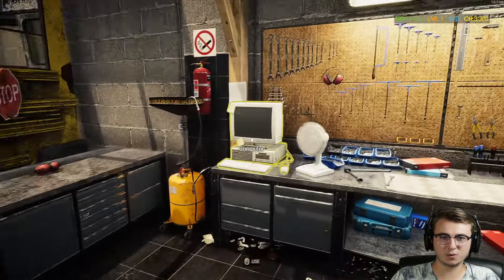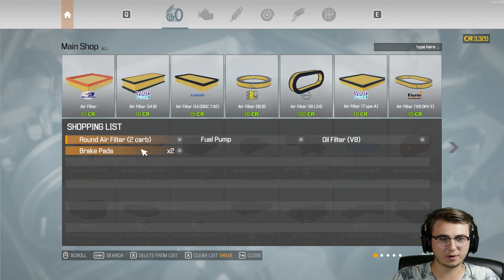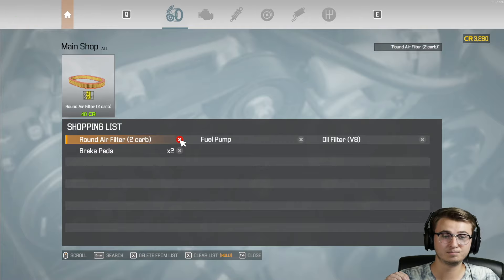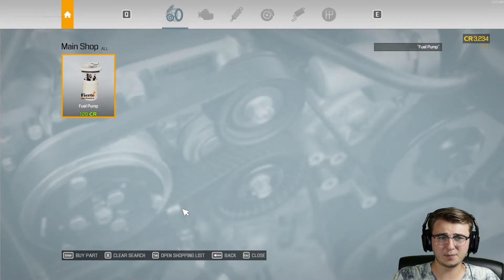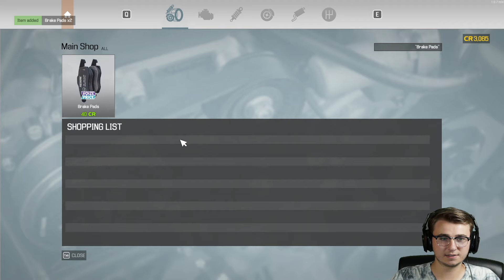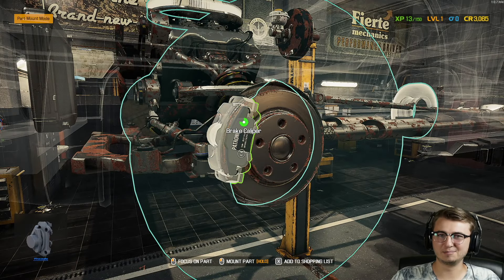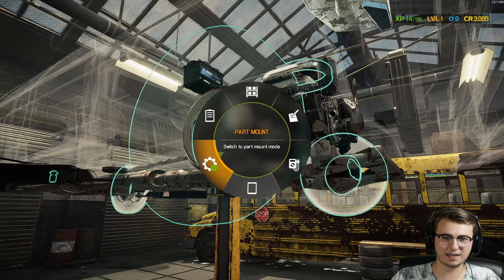Let's go over to the store and order everything else we need — hopefully all under car parts. We hit tab to open our list. We need the two-carb round air filter, just one. We have a zero percent discount on part pricing at the moment, so that's something we'll have to upgrade. Fuel pump is pretty up there at 120 credits, then the oil filter for the V8 of course, and then the two brake pads at 80 credits. That clears out our shopping list. Both new brake pads and rotors are put back on.